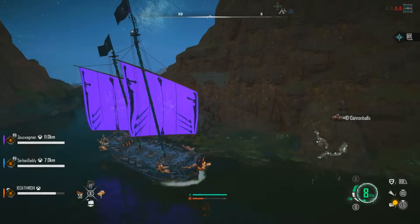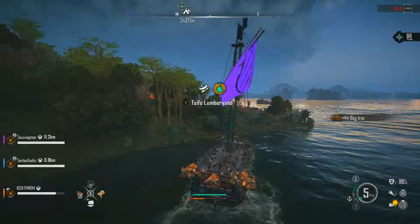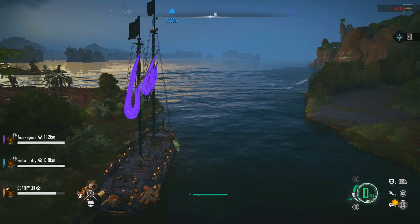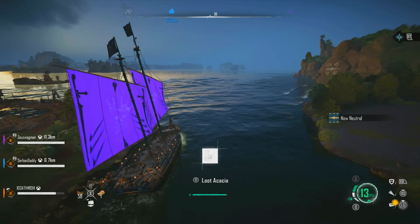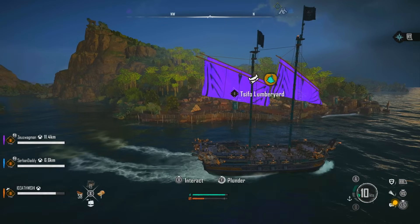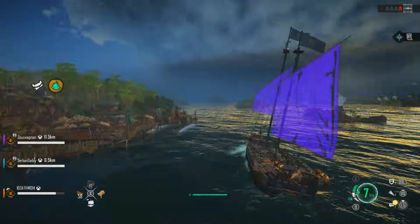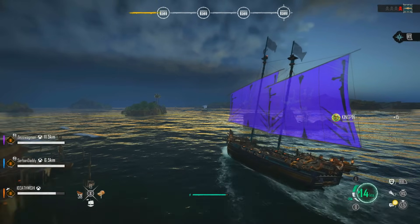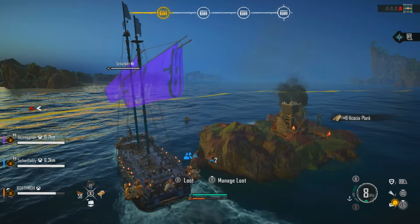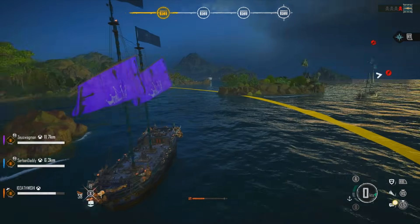Let's put 512 as Kingpin on paper. Now let me quickly plunder this lumberyard. I'll skip to the end of the plunder so it's not too long — let me know in the comments if you'd like to see the whole thing next time. After collecting the first part of the plunder and checking the Smuggler's Pass, we're still at 512.